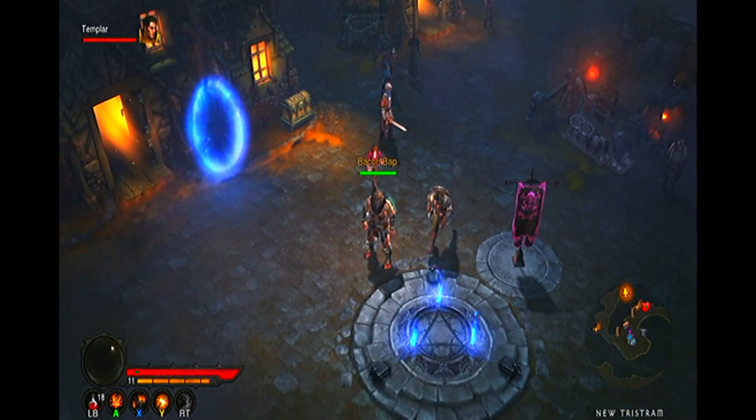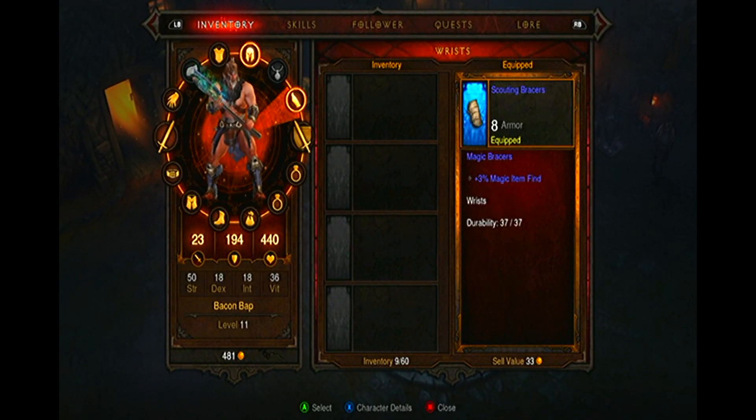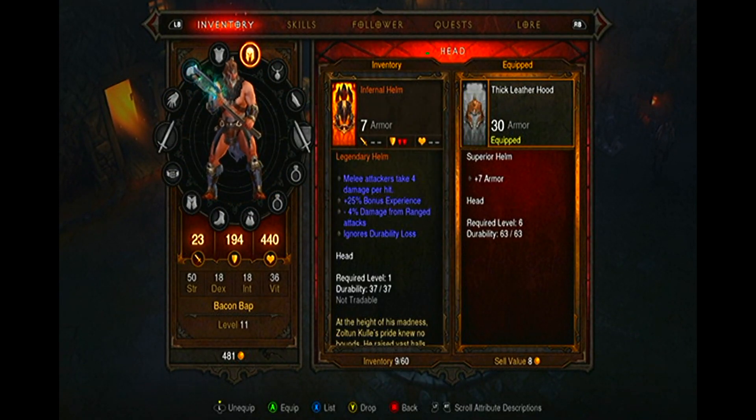Firstly, depending on where you pre-ordered from, your pre-order items should consist of an infernal helmet, a set of aesthetic angel wings, and two dyes: a pure white cloud dye and a jet black smoke dye.